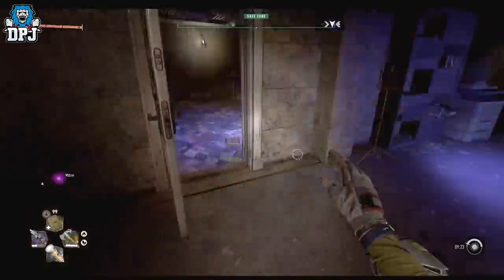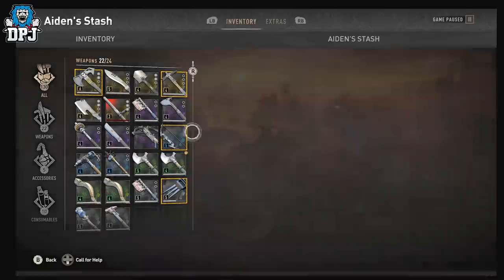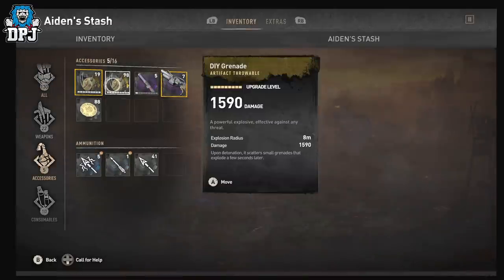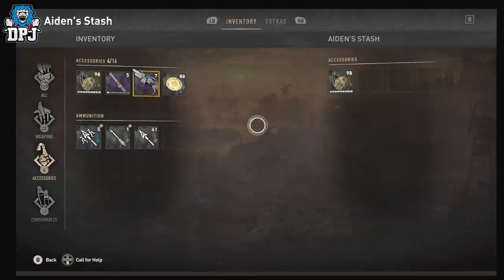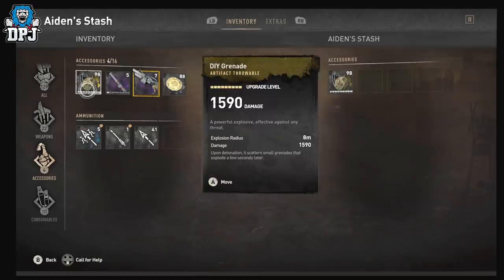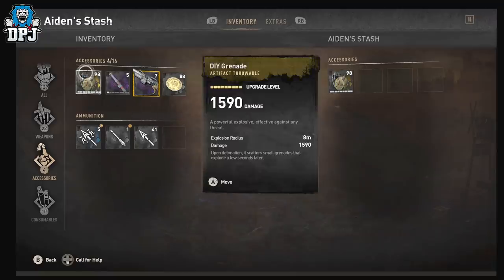Fair enough, leave them there and go back to your stash. Then what you want to do is put this inside your vault, and now you can see guys that stack I had of 19 or 20 has now jumped to a 98. The game is just clearly confusing itself.